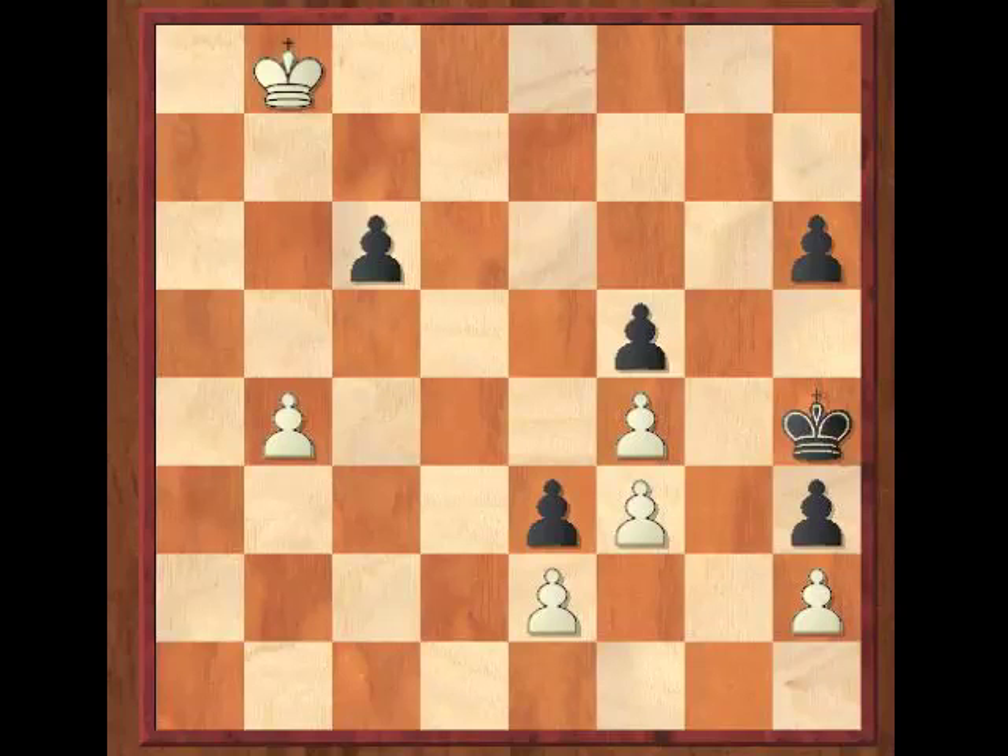Hey guys, it's Caymus, and at the end of the last show, we left you with this position. This is from Balonofsky from 1985, and it's white to play and win. So if you haven't looked at it before, take a look at it now.